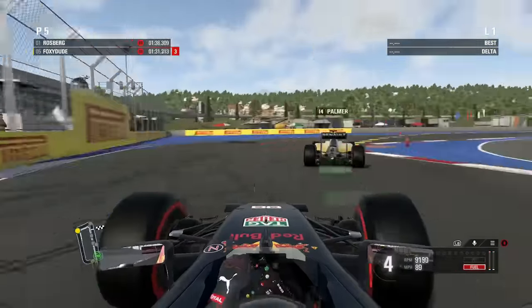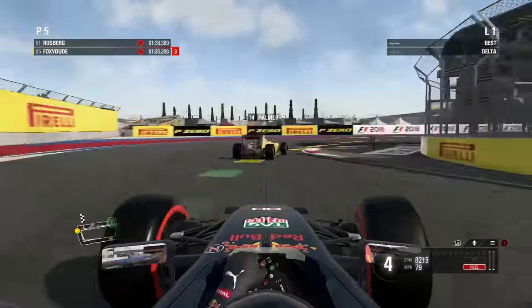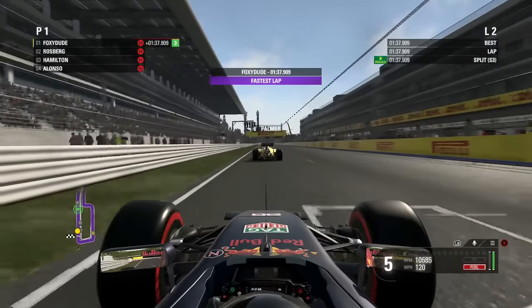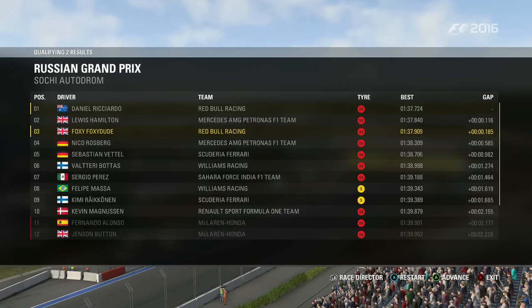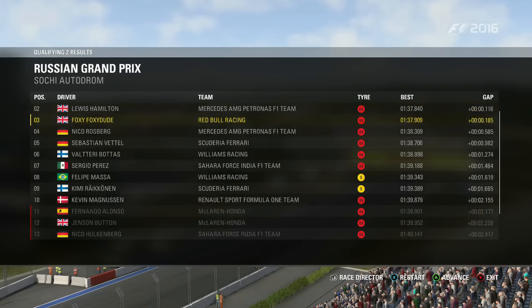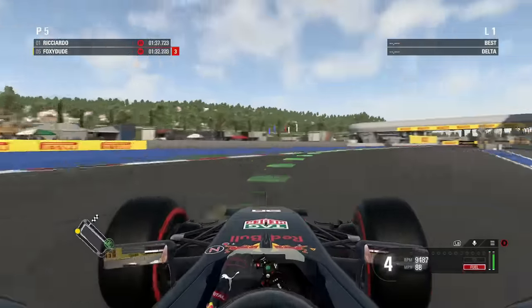Moving into Q2, we've got Jolyon Palmer in front of us. Running a little bit wide into the second-to-last corner again, but not as wide as Q1. We still set the fastest lap of qualifying — no problems there. Daniel Ricciardo gets the overall fastest lap with Lewis Hamilton, and then myself in third for Q2, so a bit unfortunate but into Q3 we go.